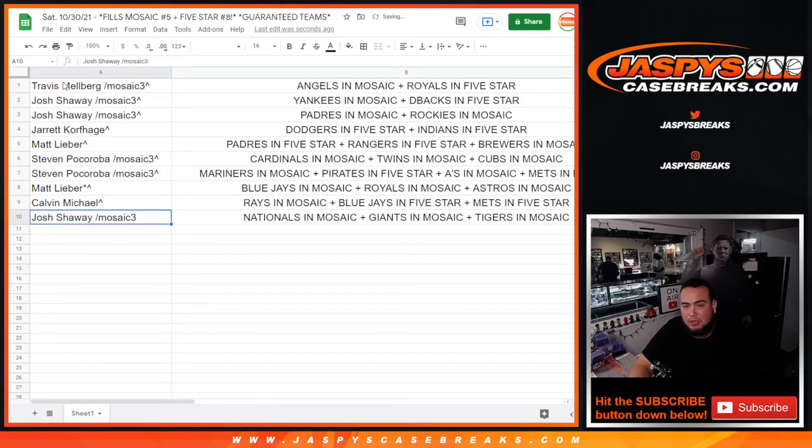Calvin, you have the Rays in Mosaic, Blue Jays in Five-Star, and Mets in Five-Star. Josh, you have the Nationals in Mosaic, Giants in Mosaic, and Tigers in Mosaic.